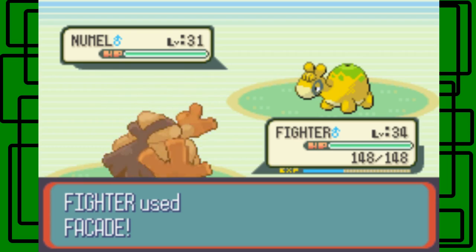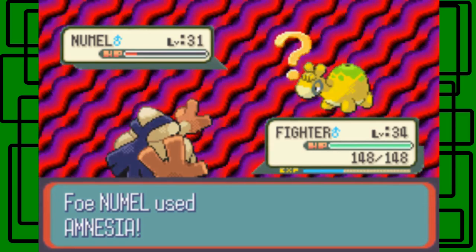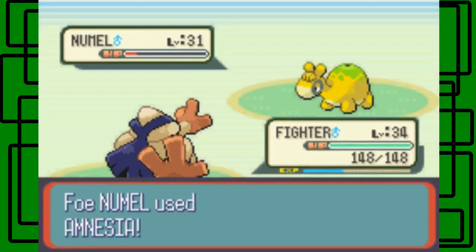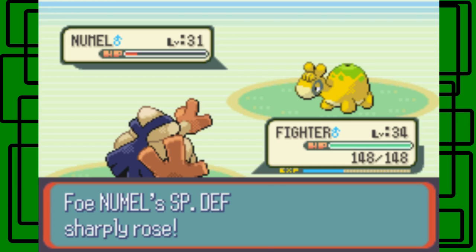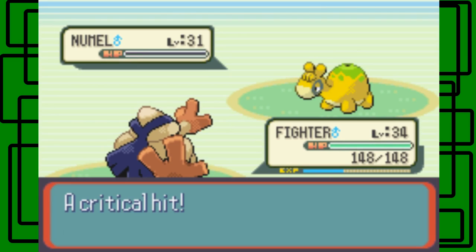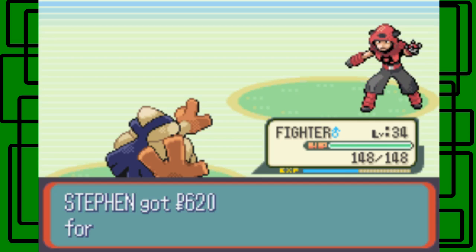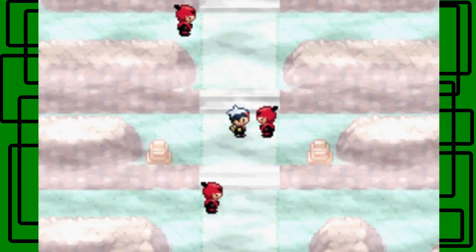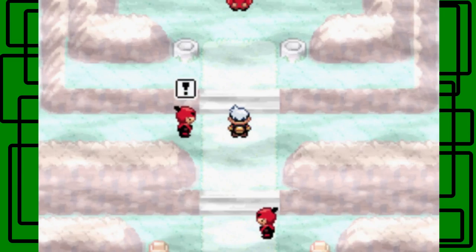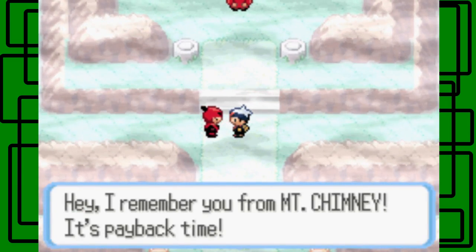Let's use Facade on the Numel. The Numel goes down. We defeated that Team Magma Grunt and earned some PokéDollars. My water bottle keeps cracking — I bet the microphone is picking that up, sorry about that. Here's another Grunt who says 'I remember you from Mount Chimney — it's payback time!' Let's battle.